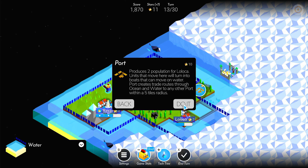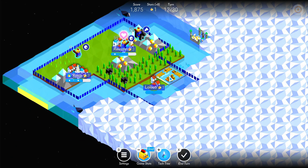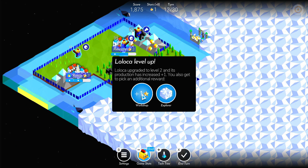Port produces 2 population; land units that move here will turn into boats that can move on water. The port creates trade routes through ocean and water to any other port within a 5 tile radius. The village of Lokutre has levelled up. I wonder if we did an explorer whether they'd get on a boat — should we try that?